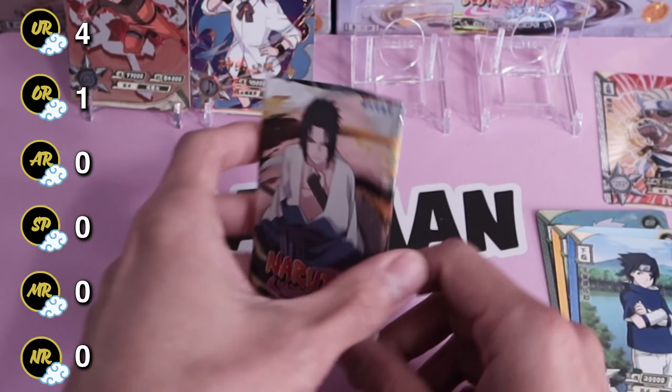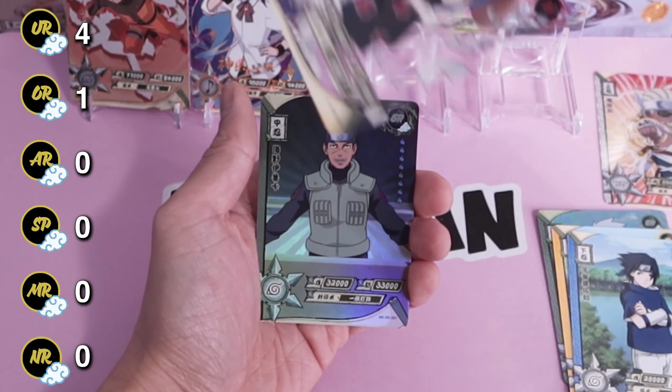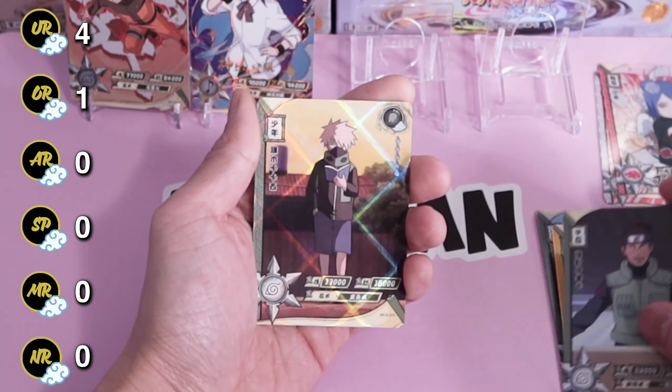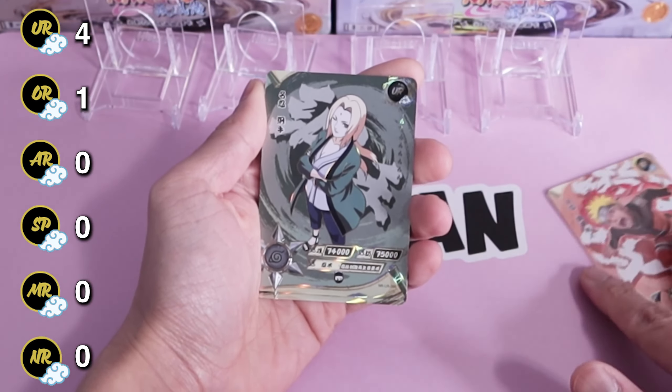Okay, last and final pack — give us some last-pack magic! Konan TR, Iruka Sensei, Kakashi, Sai, and Naruto doing Rasengan training. Let's run back those hits.